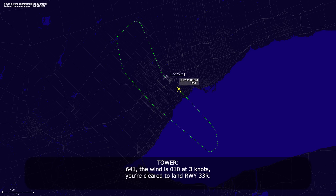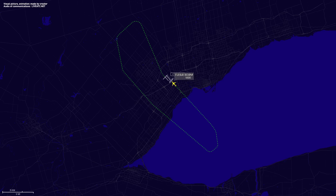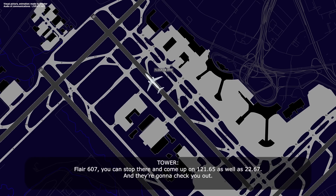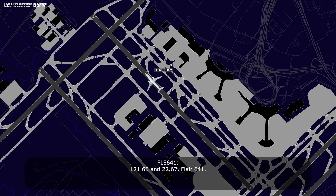Flare 641, wind 010 at 3 knots, you're cleared to land runway 33 right. Cleared to land 33 right, Flare 641. Flare 641, you're down. You can stop there and come up on 121.65 as well as 22.67 — they're going to check you out. 121.65 and 22.67, Flare 641. Thanks.